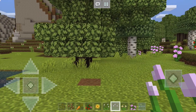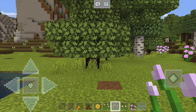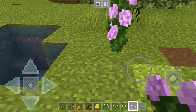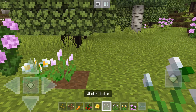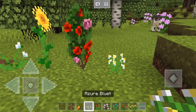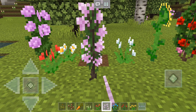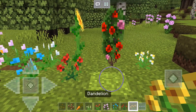Next up is Ralph's Better Plants, which enhances the regular vanilla textures to make them look more realistic and cute. This is a peony, this is a daisy, this is a pink tulip, this is a white tulip, sunflower, rosebush, azure bluet, a red tulip, lilac, blue orchid, poppy, and dandelion.